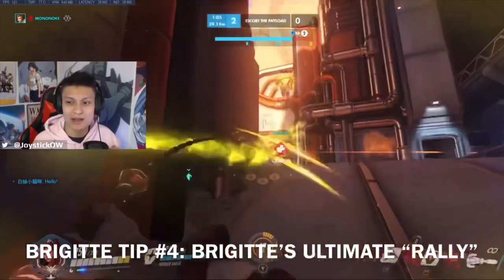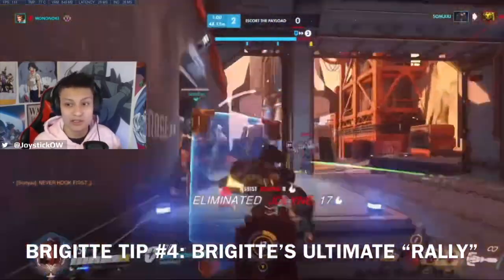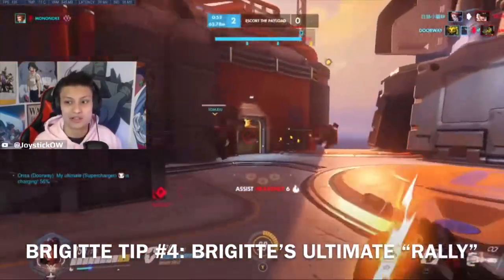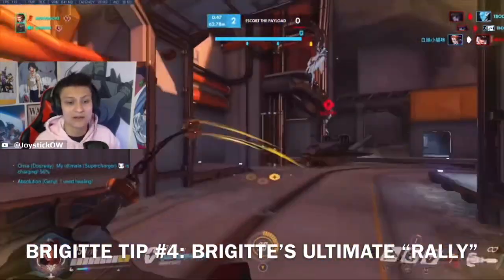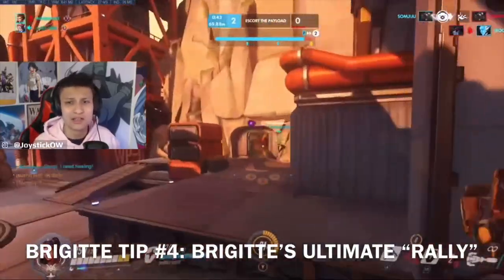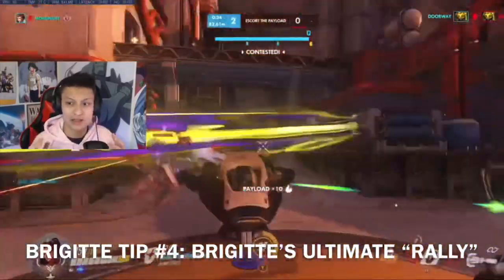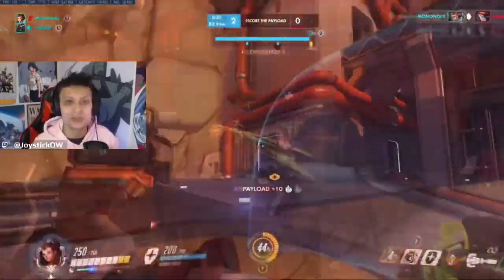You can pop Rally and turn the fight in your favor, which is when you become a DPS duelist slash tank Brigitte. That's the style I play — I heal my team and then take the fight when I have an opportunity. With Rally active she's so strong on her own; if you get good enough with Brigitte you can take out multiple targets during Rally because you're so tanky and deal a lot of damage with her whip shot and abilities. But always have a plan before you use Rally — don't just pop it randomly. Use it in an urgent situation or when your team needs to push in.